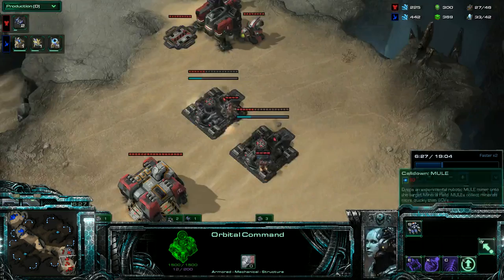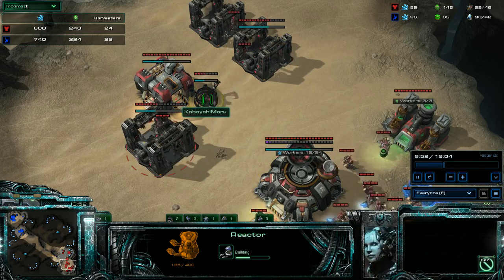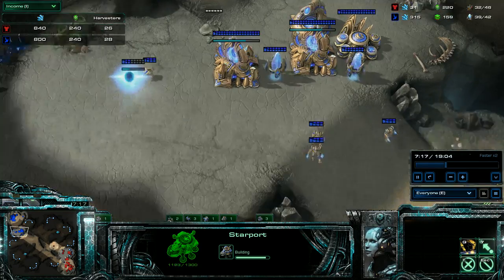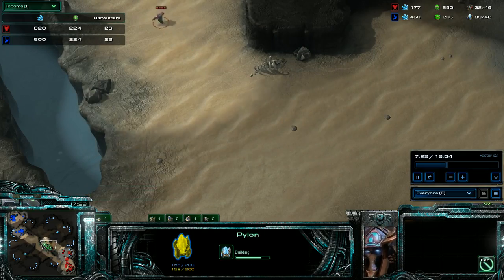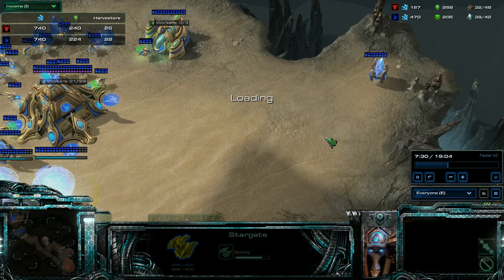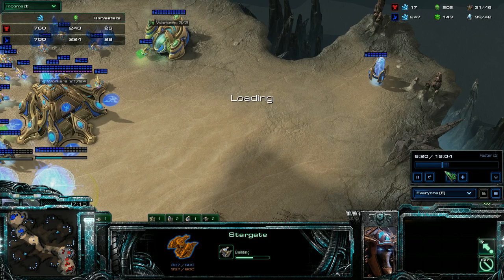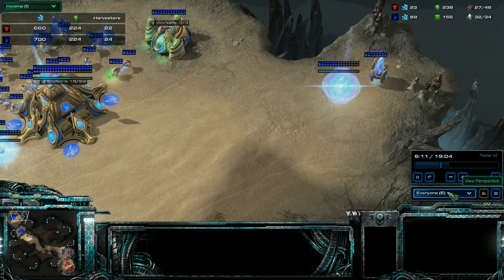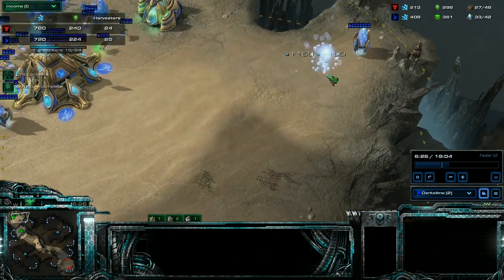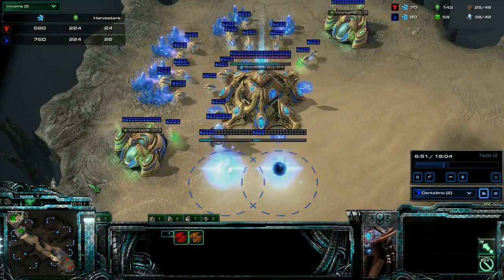I'm on two bases, roughly the same amount of harvesters, but I've got orbitals. I'm getting a factory and a reactor for my starport. He saw me scout this and he's trying to be clever, so he cancels it and builds double starport. Which, again, I had a feeling it was going to be something starport-y anyway. But here's the good thing about that.